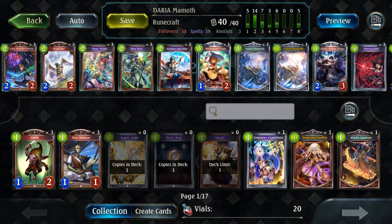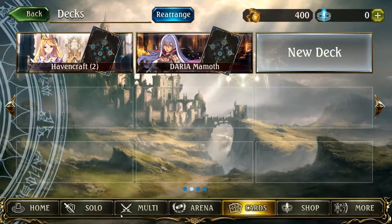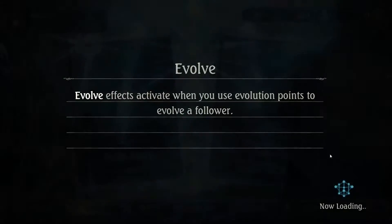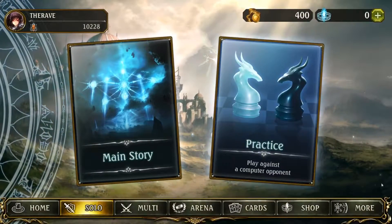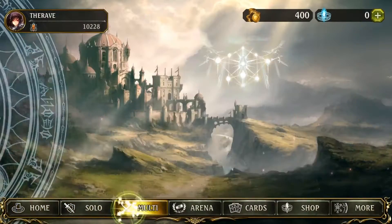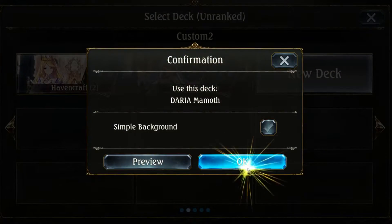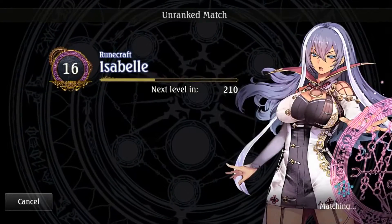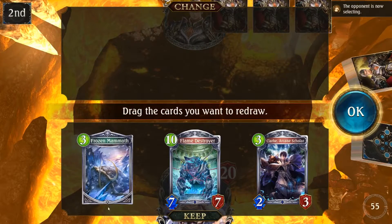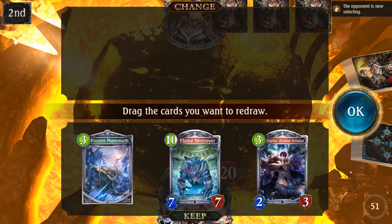This Frozen Mammoth card activated. I haven't really actually got the time to try it out, so I want to take this opportunity. Just two days non-streaming and I already forgot the mechanics. Gonna play some Dariar Mammoth and see how it works. Having a Flame Destroyer is not that bad, so let us keep that on hand as well.